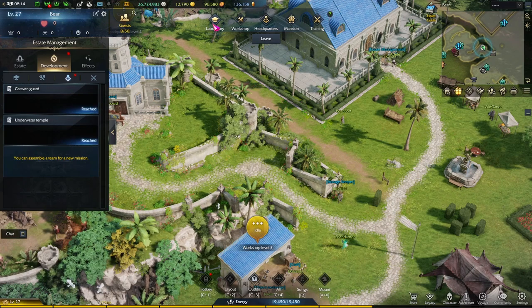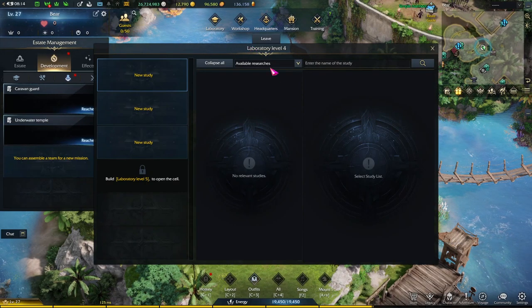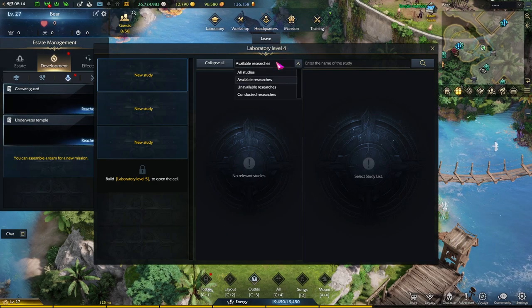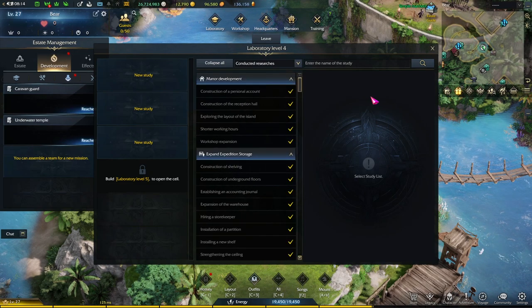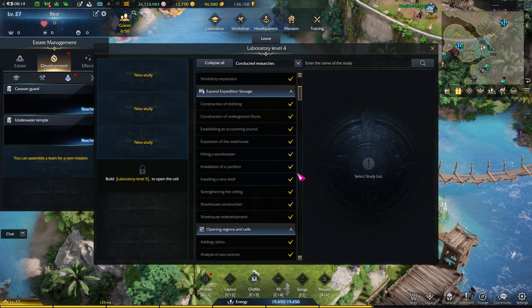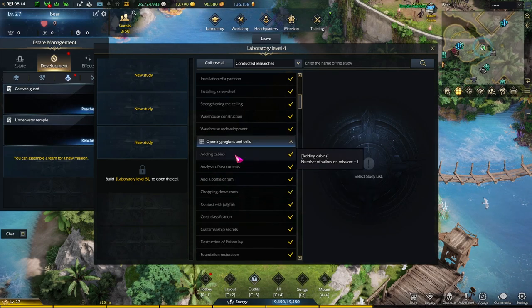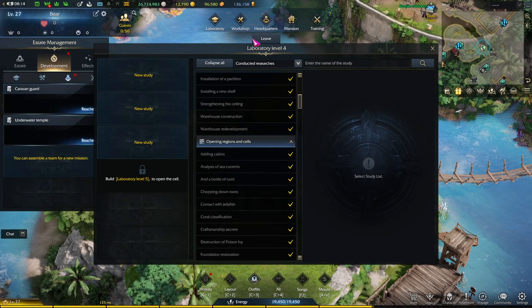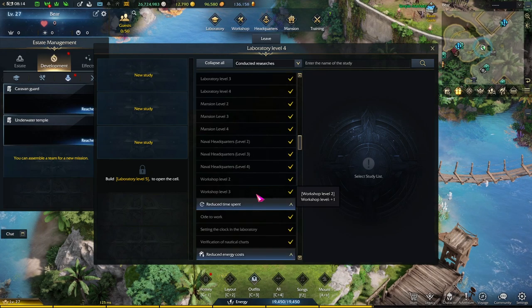The first one we'll be talking about is the laboratory. This lets you research certain facilities and upgrade other facilities, like the workshop and the headquarters, which I'll get to. You can also get direct benefits like reduced research costs, reduced crafting costs, and energy capacity increase. You can also unlock recipes for the workshop, like different battle items, crafting materials, and whatnot, as well as open up new areas around the map.